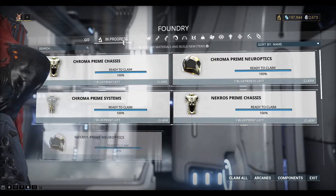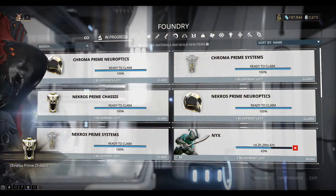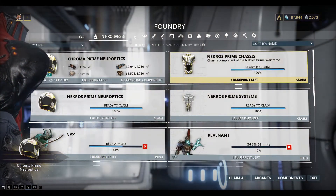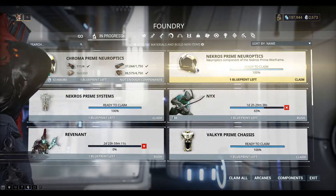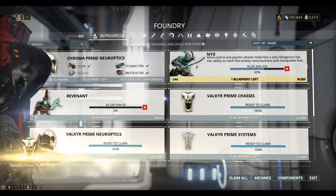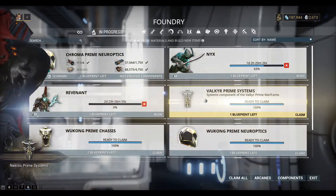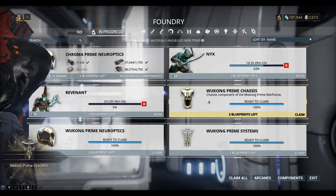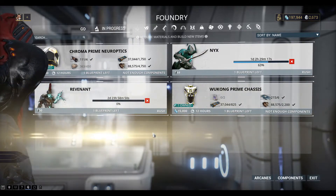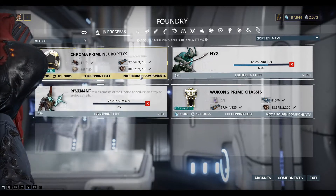Ok, let's take a look at what we've got. So we've got a whole bunch of pieces ready to go here — Kramer Prime, Necros Prime, some Valkyr Prime pieces as well, and Wukong Prime pieces. So I'll grab all of those. Ok, let's do some building.